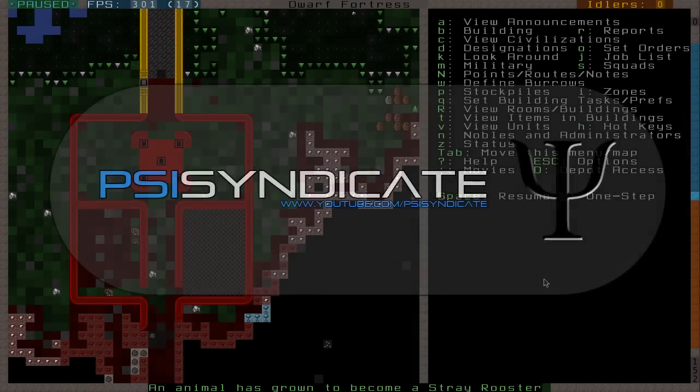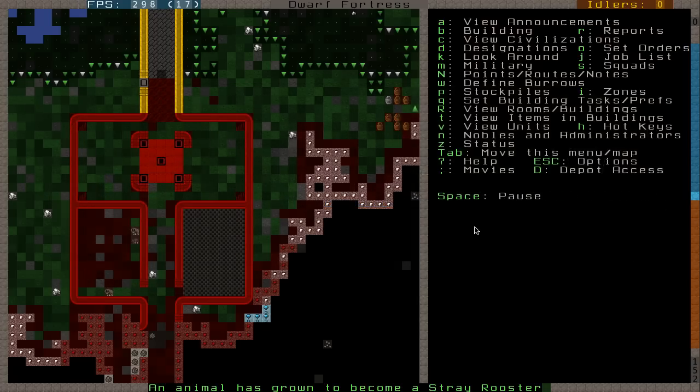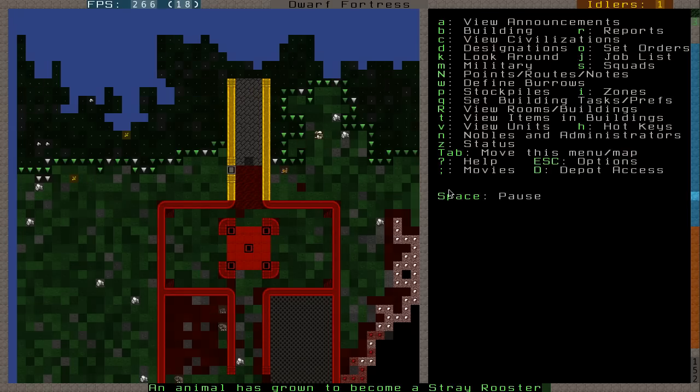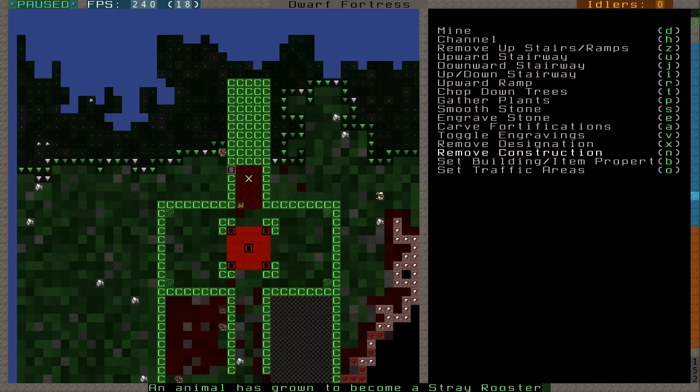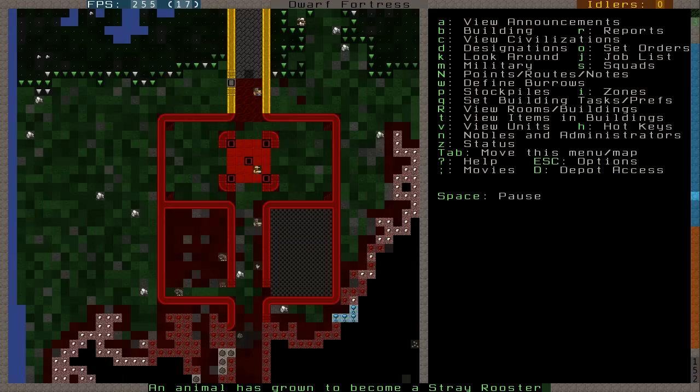Hello again, Daniel here again, bringing more growth for us. In our last part we covered burrows, farming and military. Quite a bit I feel like, but in this next part I'm going to try and cover a few things: trading once again, nobles once again, and I think that should be more or less it.